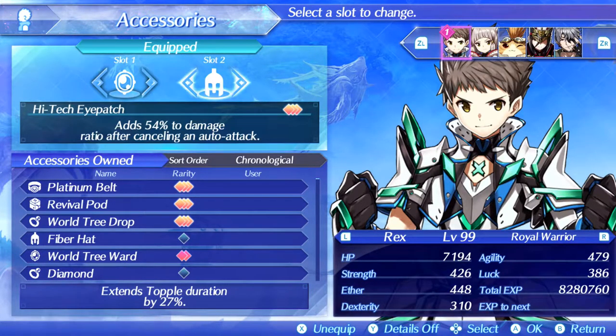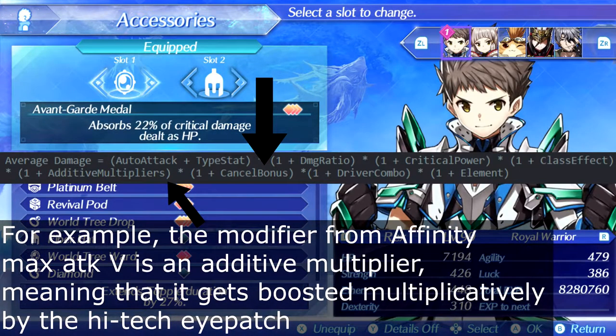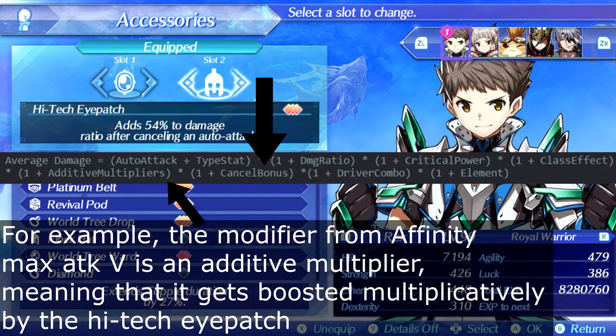The other accessory is the High-Tech Eyepatch, which adds 54% to damage ratio after cancelling an auto attack. This is a particularly interesting modifier as it applies to your damage ratio, meaning all other modifiers also get this amplification. As a result, this may be the most damage you can get out of an accessory, and since we're chaining everything with cancels anyway, there's basically no downside.